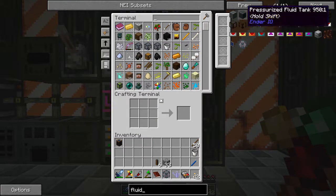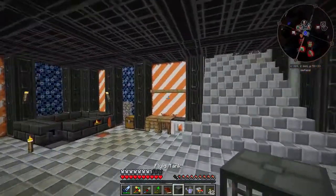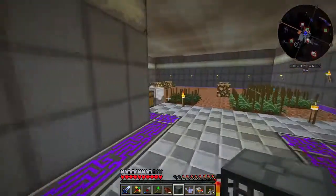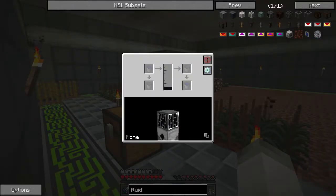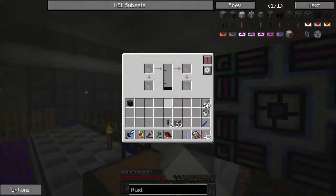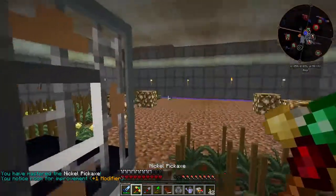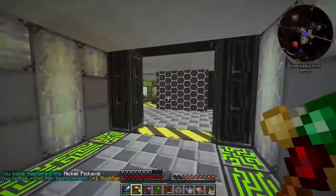The fluid tank shouldn't be that difficult to make — just some iron and iron bars. If we can place this down, it auto-collects on the bottom. So we'll pull that in and place this guy here. Can we push it? No. But hey — there goes our nickel pickaxe getting a modifier. That's kind of cool.